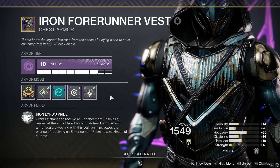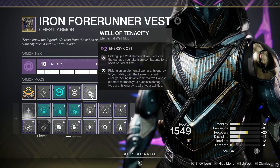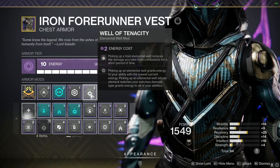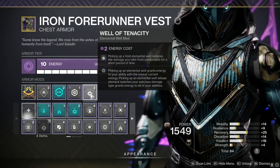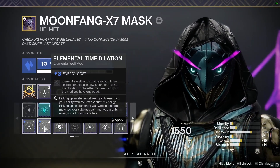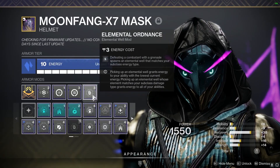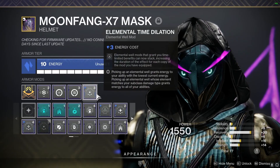Moving to the chest piece — this is my second void armor piece, and I'd recommend yours be void too. I'm using Well of Tenacity: picking up a void elemental well gives 50% damage resistance for five seconds, easily one of the best damage resistance mods in the game since Protective Light was swapped out. If the five-second duration isn't enough, you can use a stasis armor piece with Elemental Time Dilation to increase the timer from five seconds to nine seconds, at the cost of your Elemental Ordnance.